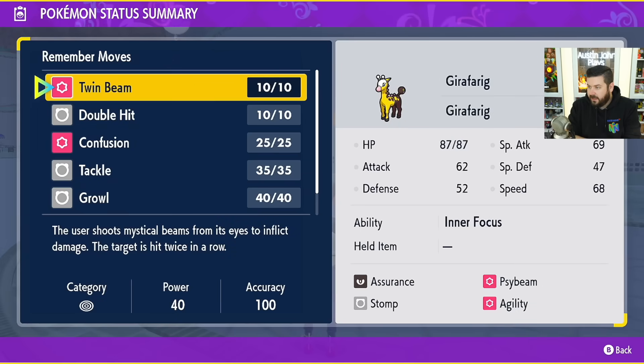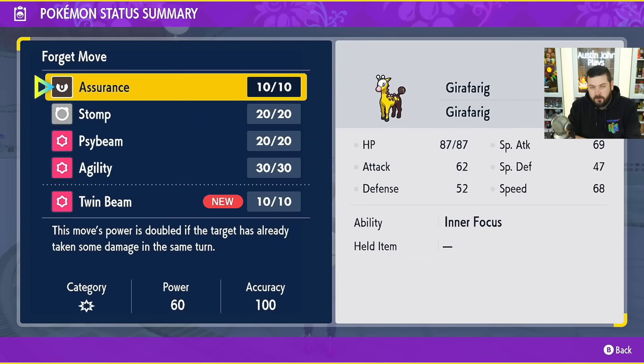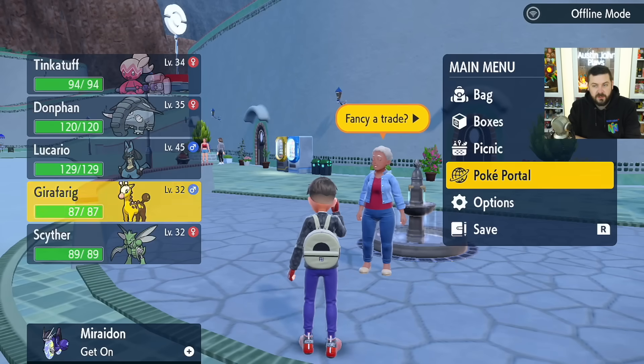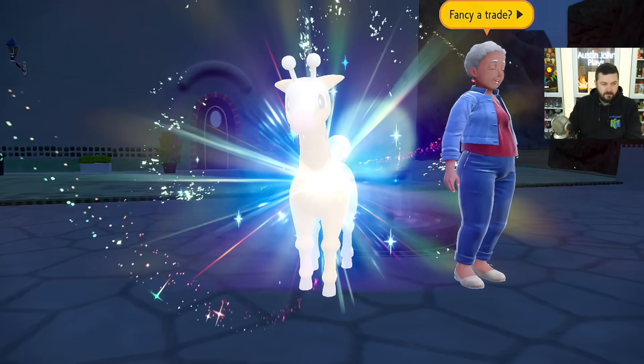Next is Girafarig evolving into Farigiraf. At level 32, Girafarig can learn Twin Beam, and it functions the same way as Dunsparce's evolution — as long as it knows the move and you give it one level, it will evolve from Girafarig into Farigiraf.